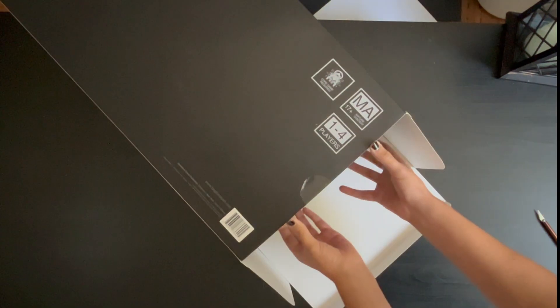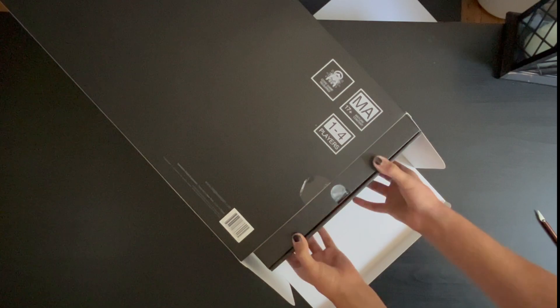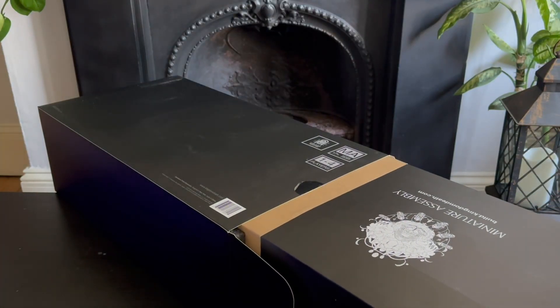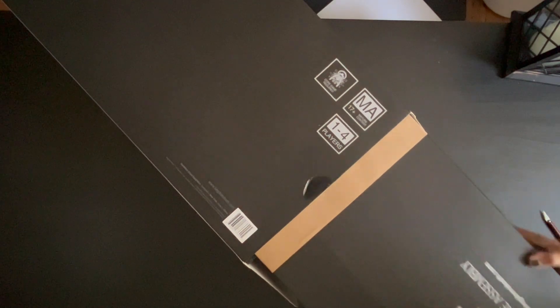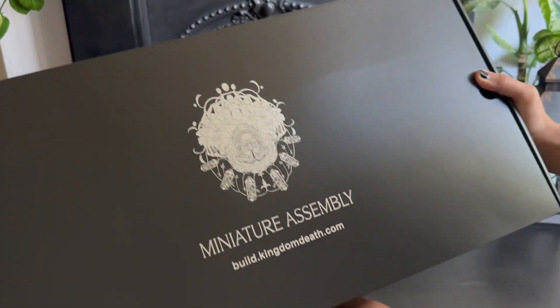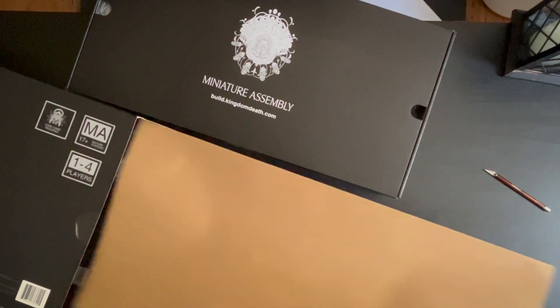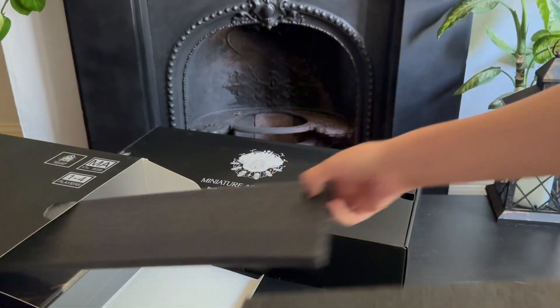There are two boxes inside this outer shell. The first one is this huge box of miniatures, which I'm pretty sure is twice the size of the one in the main Kingdom Death box, at least. It's just packed, and I've already started opening it up and building some of those models, and I plan to make some videos about assembling them too.